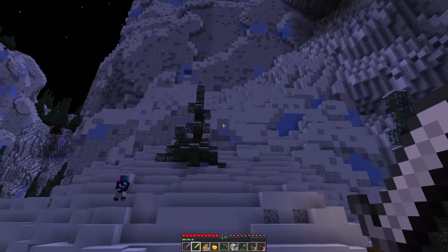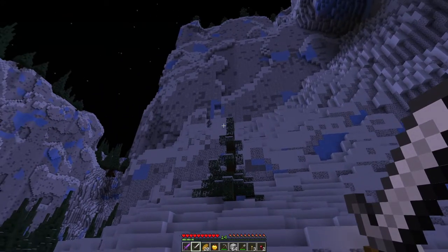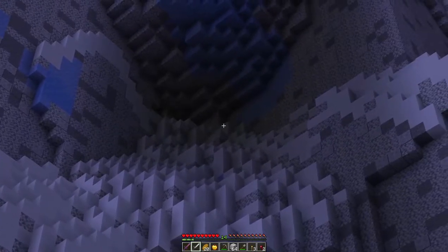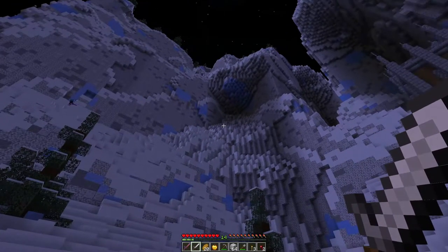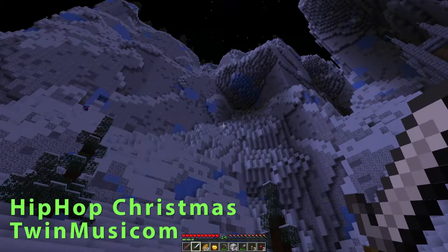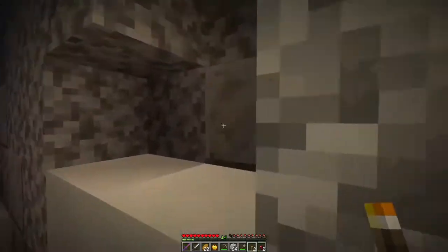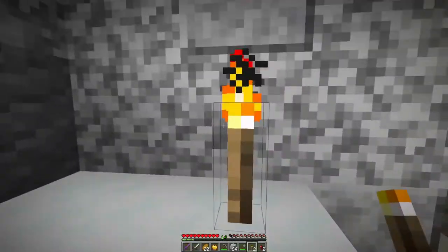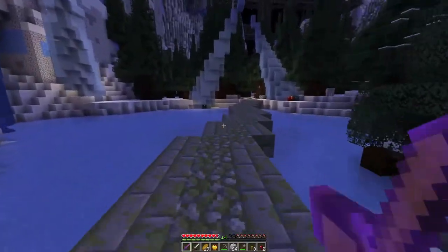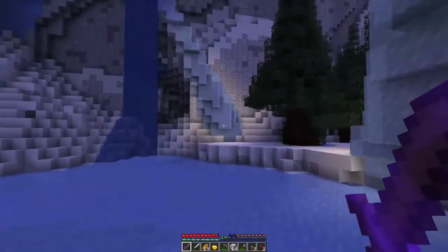I'm just going to check up here for a minute. There's plenty of places a parkour mastermind like myself could get up. You're under attack — knock them. We could get up there easy enough. I think we're probably reading too much into it. Let's get back on the path. These spiders are super hyped. Welcome back to the Christmas Adventure Map, guys. We're back where we started.